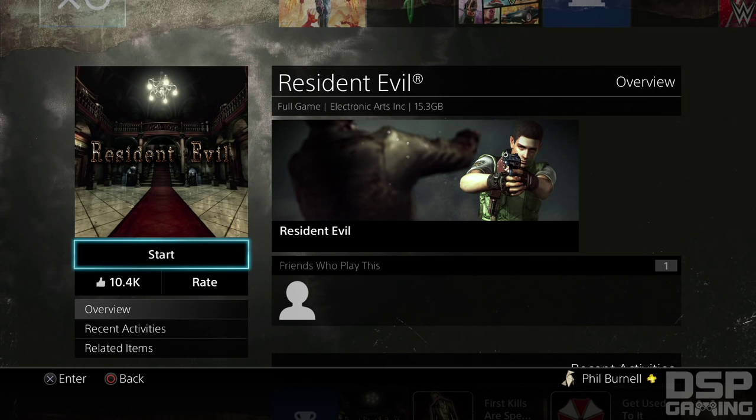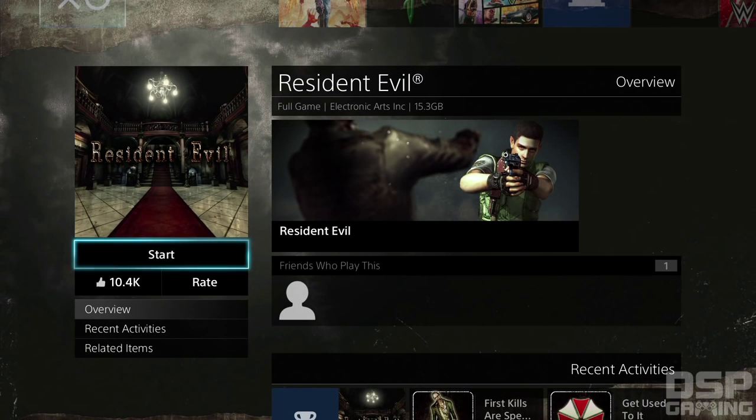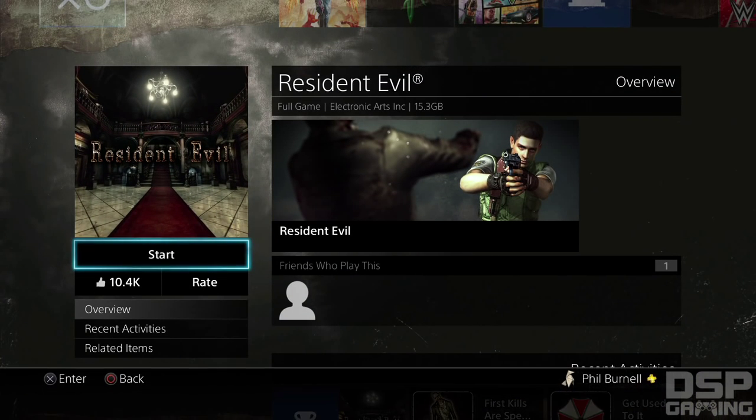As you can see just from this little picture here, there's a graphical upgrade. Apparently character models from the more recent Resident Evil games — I believe they're supposed to have the character models from Resident Evil 5 in here. And in addition to all of that, modern controls have been added to the game.